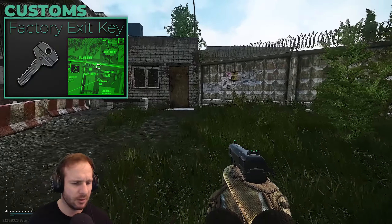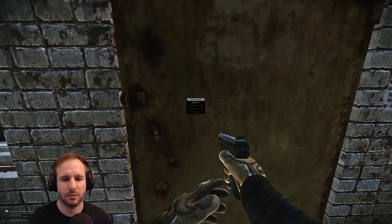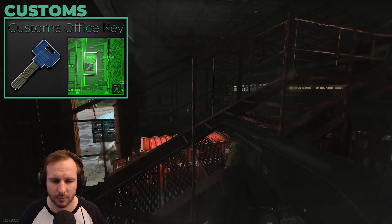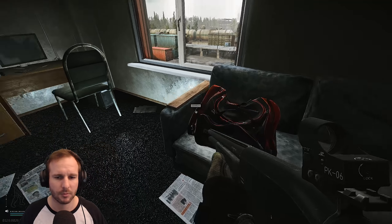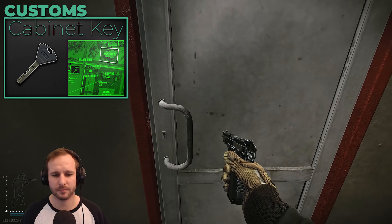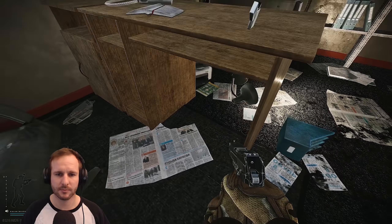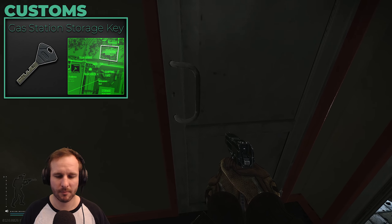Other keys of interest for Customs: the factory key, if you're not good at jumping over the wall, gets you through the shortcut heading over to the old gas station. The customs office key is required for two different tasks, and it also has a safe, three computers, and at least one jacket. Both the storage key and the gas station key are definitely worthwhile — the gas station office has a safe and a key spawn under the desk that can spawn random keys. The storage room has two med boxes.